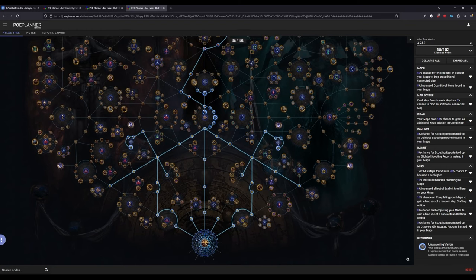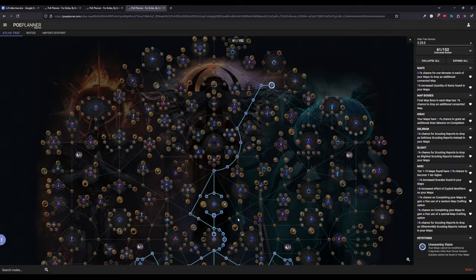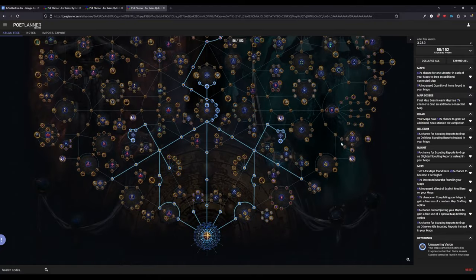In the next tree you can see a 60% chance for a monster in our map to drop a connected map, helping map sustain substantially. There's an additional 5% chance for the map boss to drop another map, 14% chance to get a Kierak mission, and a 70% chance to drop one tier higher (up to 85% with extra nodes). There are also various other mods associated primarily with the shaping notes.